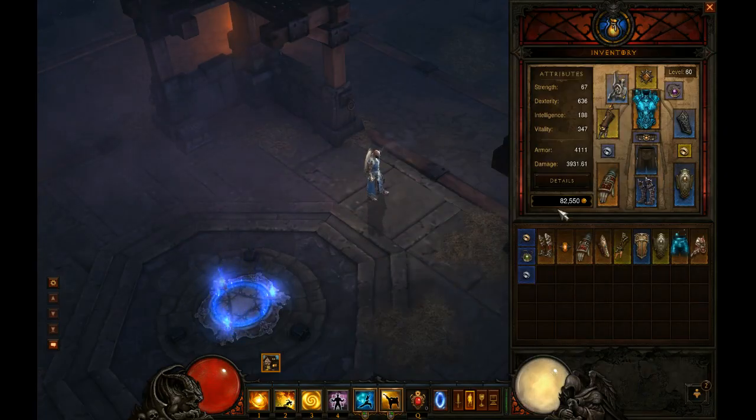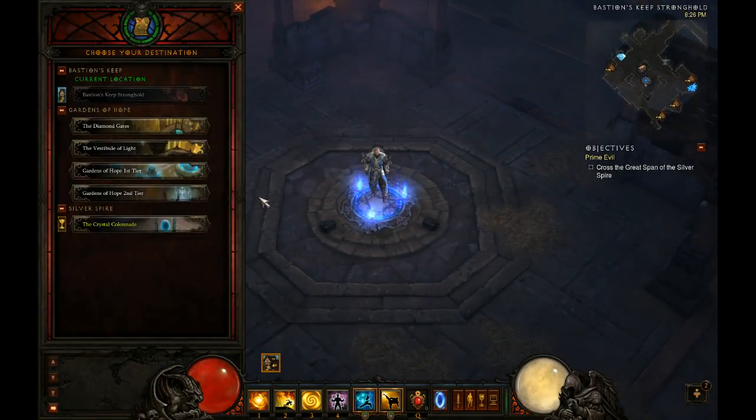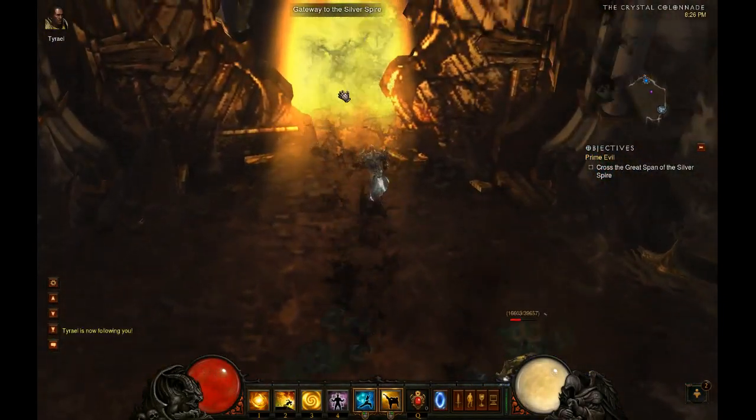Alright, so now I got 186 magic find. Because you don't need to do any damage, you might as well just max out your magic find. So you go to the last waypoint and make a run for it.